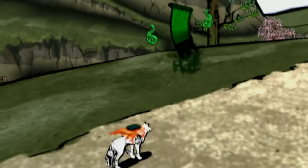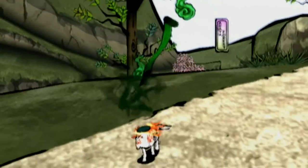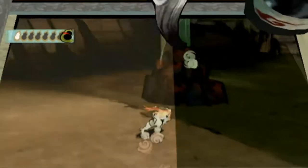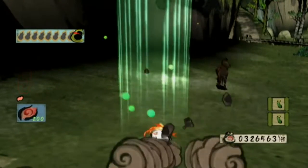The first of three Iron Rocks I would like to get this episode is in Taka Pass. At the end of the tunnel that leads to the Guardian Sapling, you will find an Iron Rock. Go ahead and use Power Slash 2 on it to get your free 40 praise.